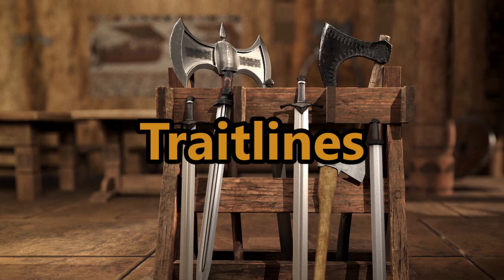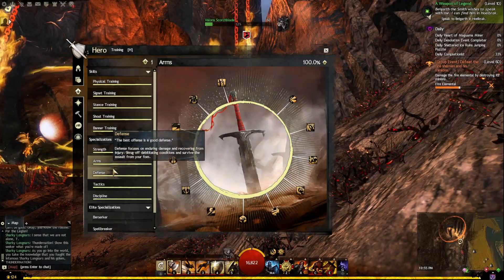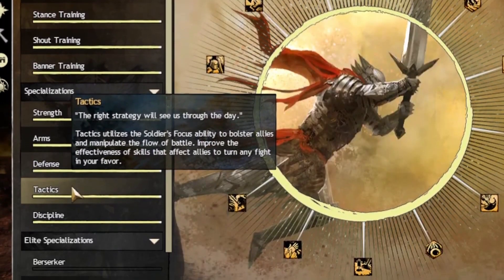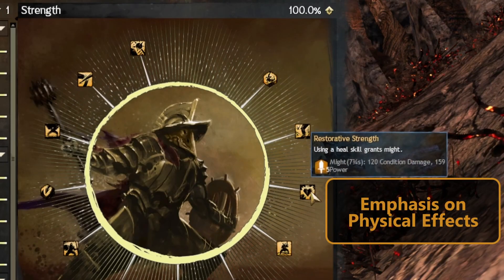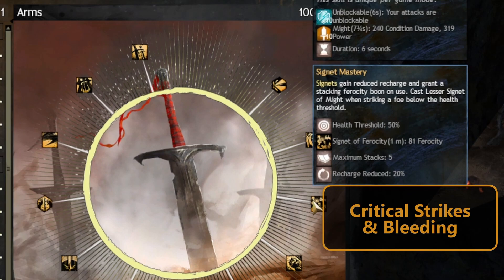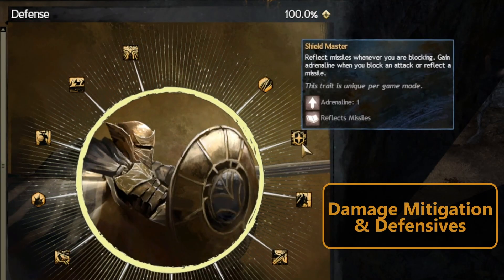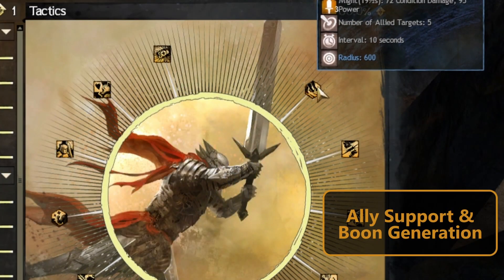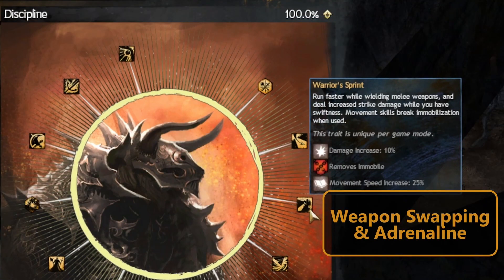Let's talk about Trait Lines. The Warrior's Trait Lines emphasize their need for close quarters combat. They have Strength, Arms, Defense, Tactics, and Discipline. Strength emphasizes brute force and physicality. Arms focuses on critical hits and heavy condition damage. Defense emphasizes surviving attacks and mitigating damage. Tactics focuses on ally support and improving shouts. Discipline promotes weapon swapping and adrenaline generation.